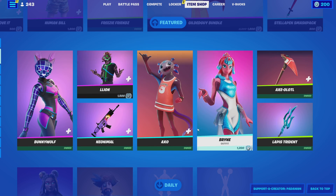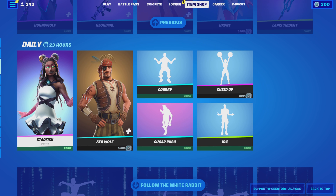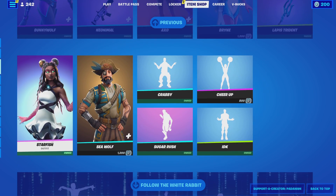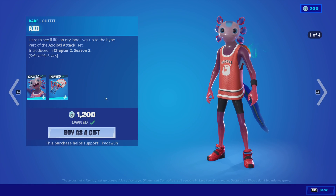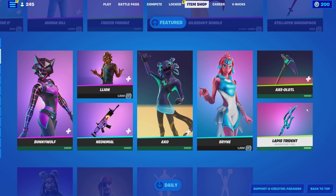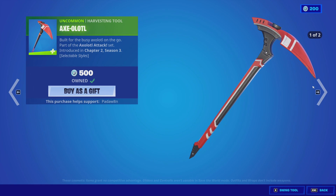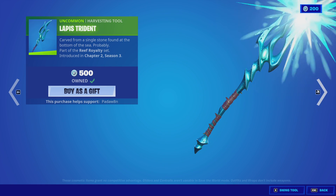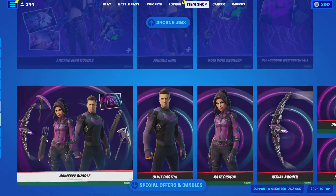Axo's back with the Neon Backboard. Fish has got to be coming out — because they did Snorkel Hops, then Surf Rider, then Axo and Starfish. So Fish Stick has got to come out in the next two days for sure. Axo's out with the Neon Backboard back bling, the Brine skin with the Coral Cow back bling, the Axolotl pickaxe, and the Lapis Trident pickaxe. They always do water skins before they release Fish Stick.